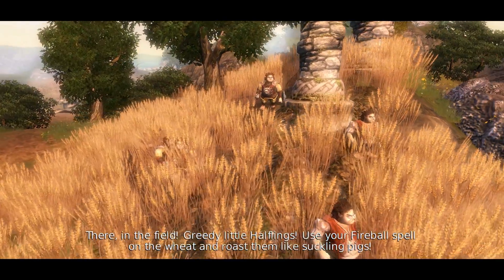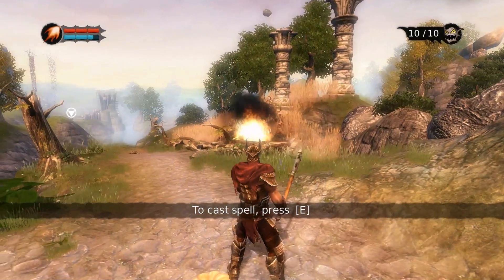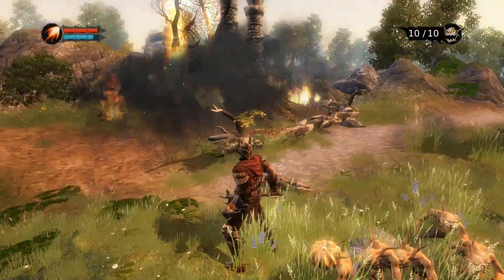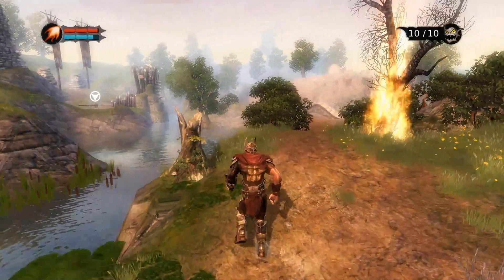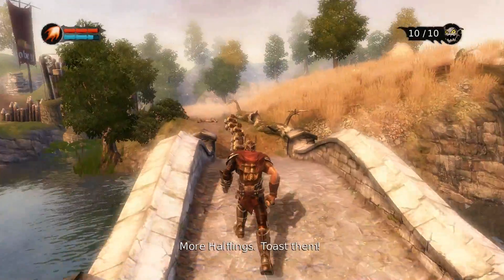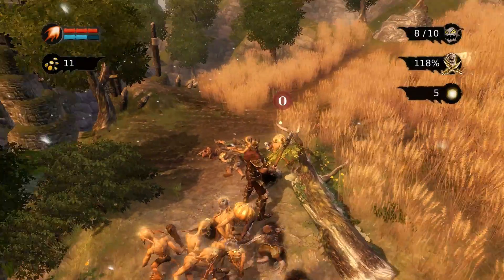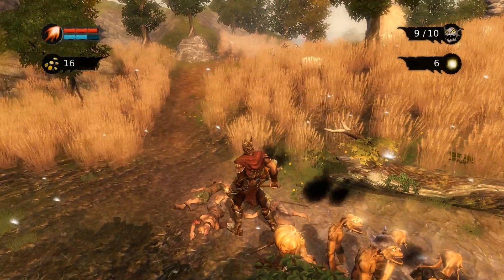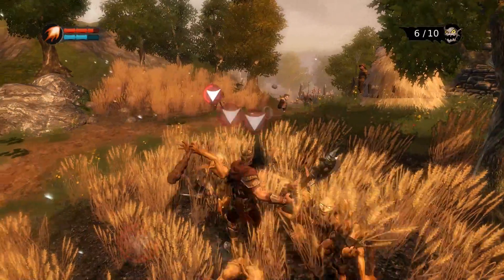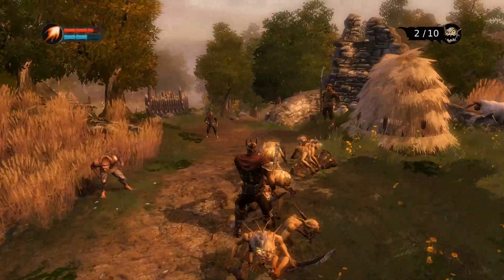Use your Firebolt spell on the wheat and roast them like suckling pigs. I forgot how to bloody hell use it. Oh, I'll cast a spell here — oh, that's easy. Yeah, you get a spell and you can obviously hit things yourself, but the main thing is the little dudes. I keep clicking because I want to hit something, but clicking is not hit — clicking is sending your little dudes off.